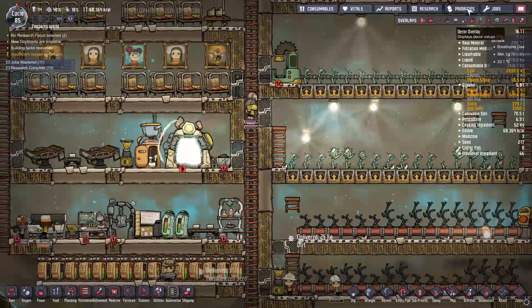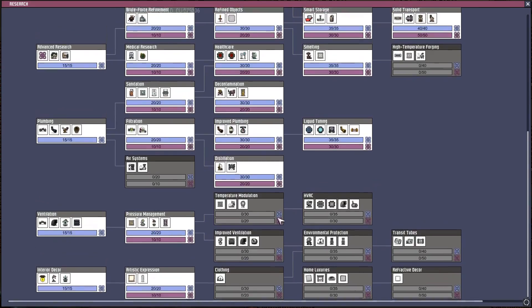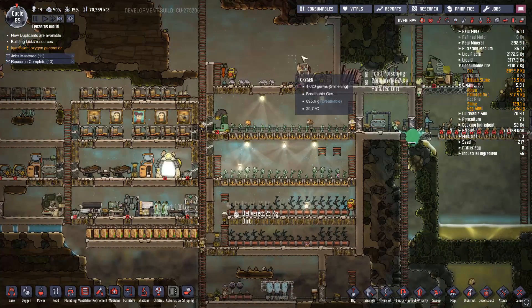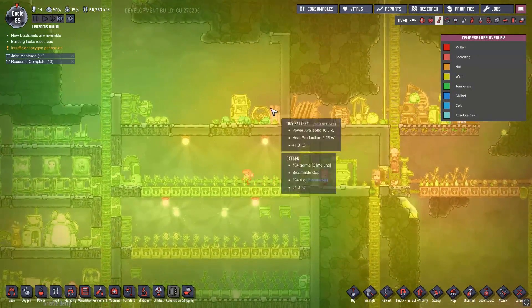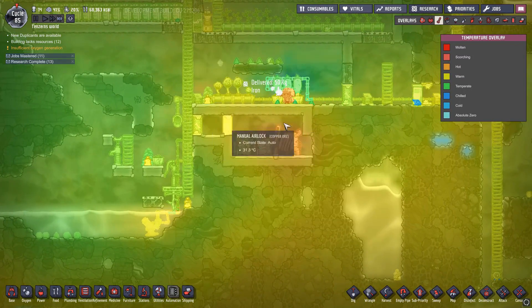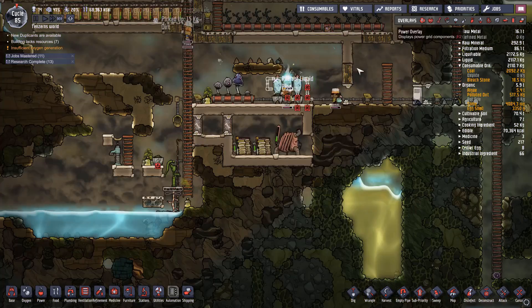Also, let's take a look at research real quick here. I noticed that we haven't been using any insulated tiles, and that's kind of an issue. As you guys can see, heat is seeping in from all over the place, and we really don't want that. Even here we should have been using insulated tiles.